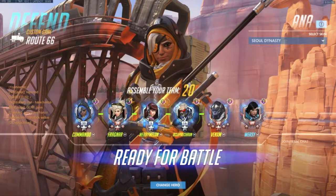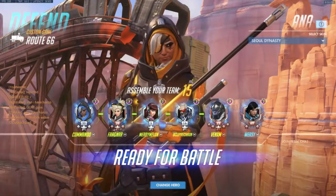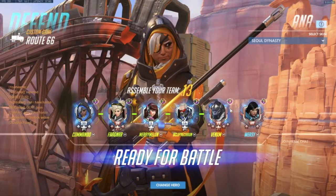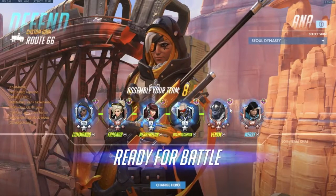The players on this team: on support, we have Commando on Ana and Fragnar on Mercy. Mary Mellon on D.Va, OC Leprechaun on Soldier, Venom on Winston, and Wheezy on Pharah.